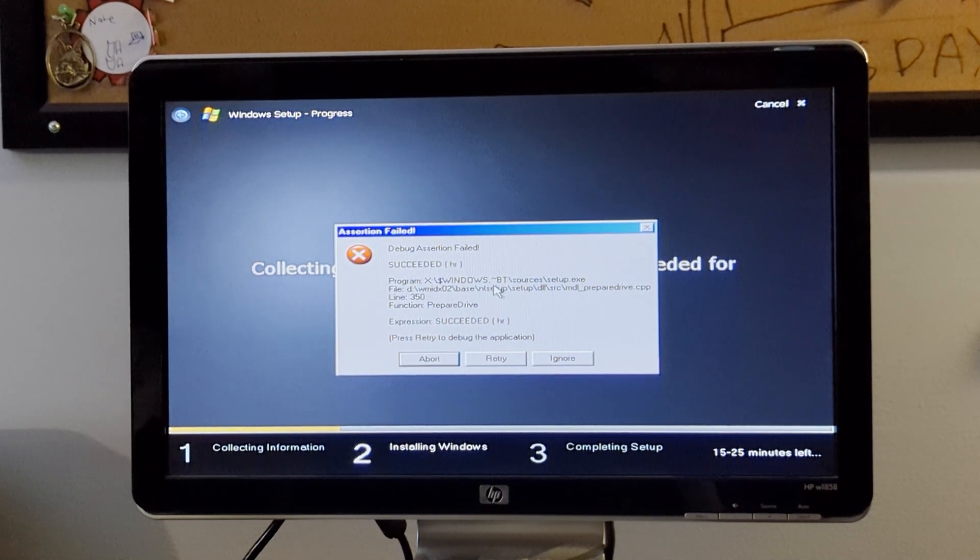Turns out the hard drive was not plugged in, so I fixed that. Luckily it still says 'Strike F11 to start recovery.' It's not that hard to run recovery medium on this system, and this is like the third time I've had to run it on this unit.